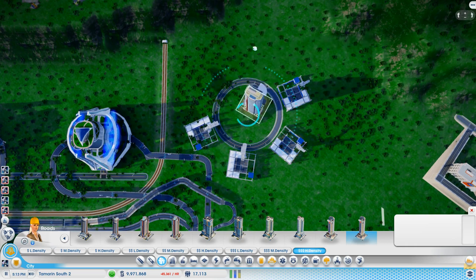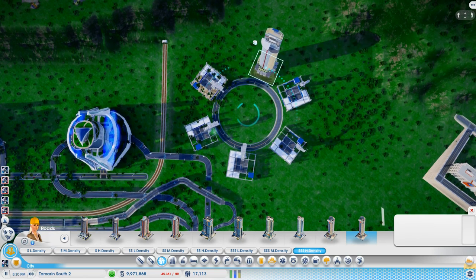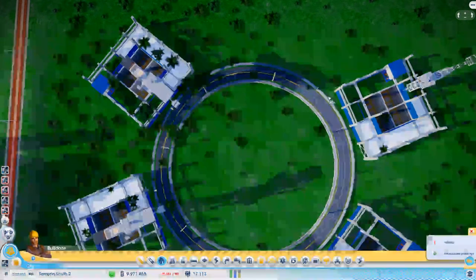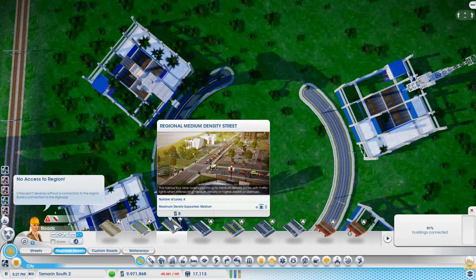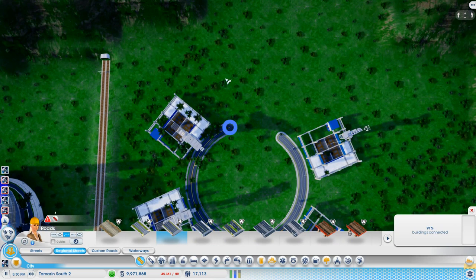I hate it when it won't give you the snap points, and it's because of where the joins are. If I put this road in again it'll give me the snap points, so I'll have to do that. This is why I show you these things — it's because the game thinks there's a junction here, that's why it doesn't give you the snap points. So just use the arc tool and reconnect it like that.